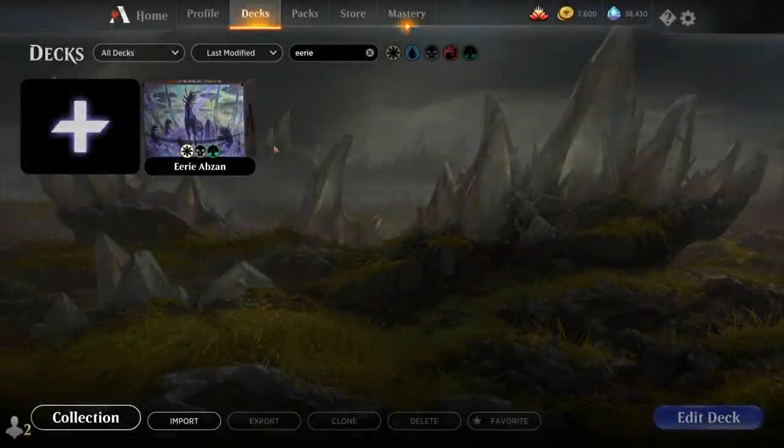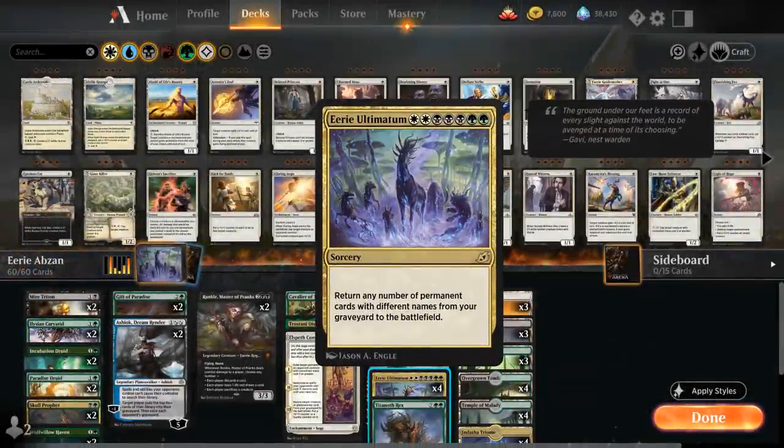Hello and welcome to another Magic Arena gameplay video. Today we're taking a look at another standard deck, and as voted on by my supporters on Patreon, we're taking a look at Eerie Ultimatum — the seven mana sorcery saying return any number of permanent cards with different names from your graveyard to the battlefield. So a very powerful effect, and the reason why we see so many one-offs and two-offs in this deck is because Eerie Ultimatum wants us to diversify the names of permanents in our graveyard.